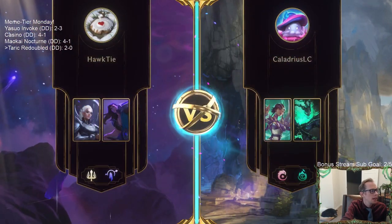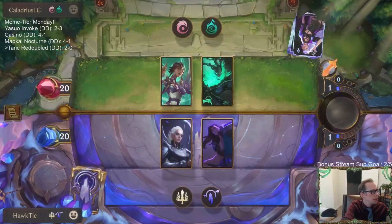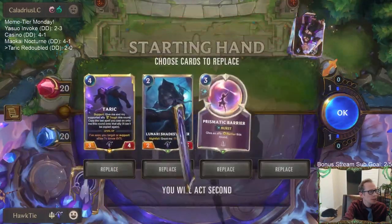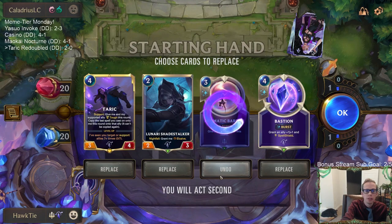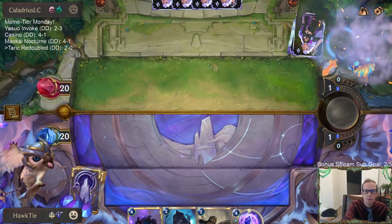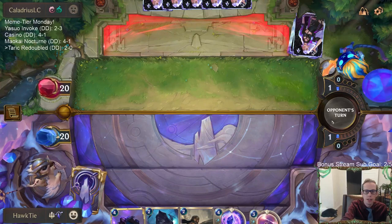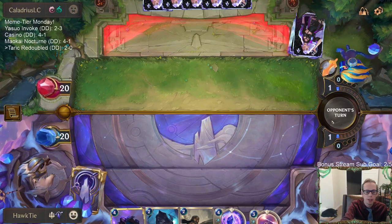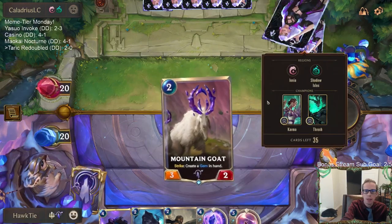After talking during the last game, we took out the two Riposte and replaced them with two Bastion, which is now in the deck moving forward. Hey, look — there's a Bastion! Let's mulligan this, keep those, and try to figure out how we can give this Lunari Shade Stalker elusive. Bastion is going to be a lot better against Vengeance.